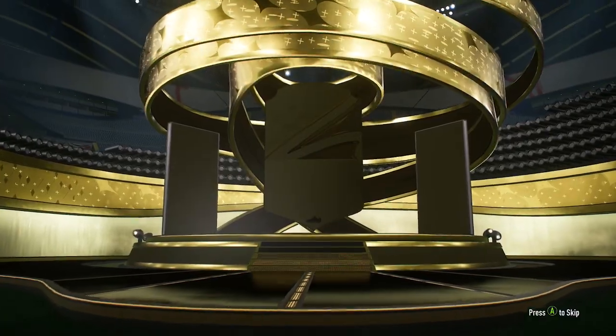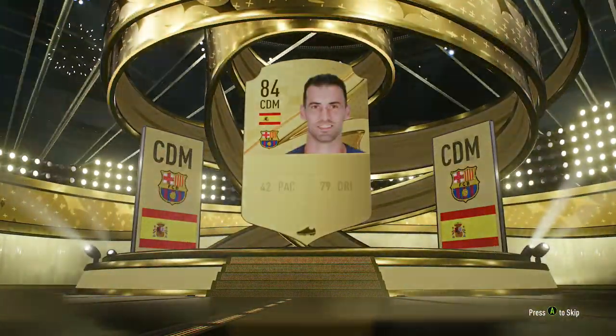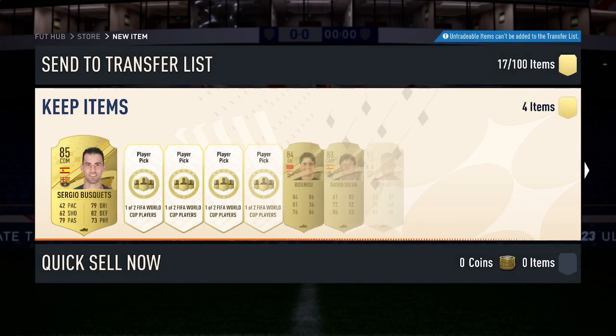Come on EA, give him something good. For the first card: Spain, center-mid, 85 fodder. It's some okay fodder — rest of the pack: an 84 and some 83s.